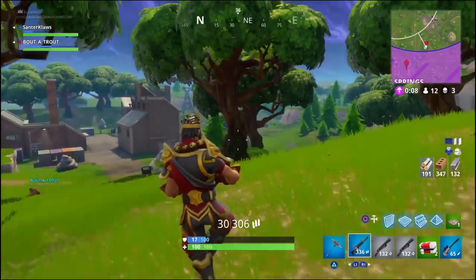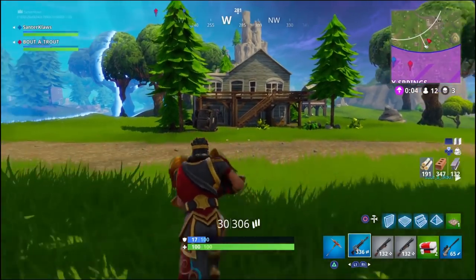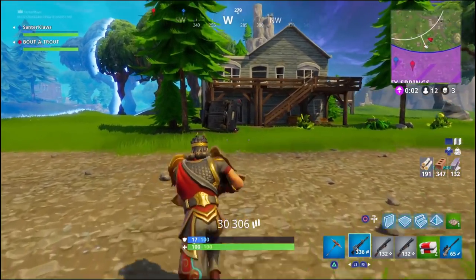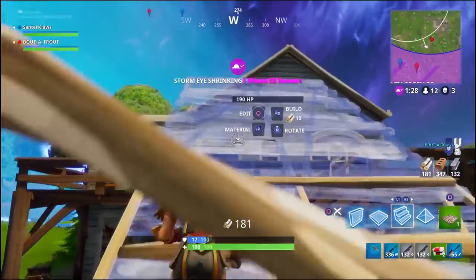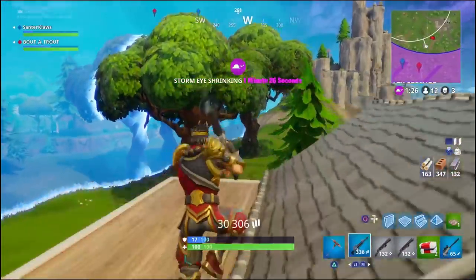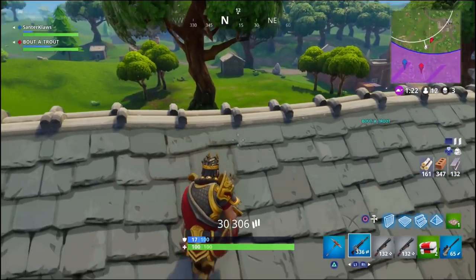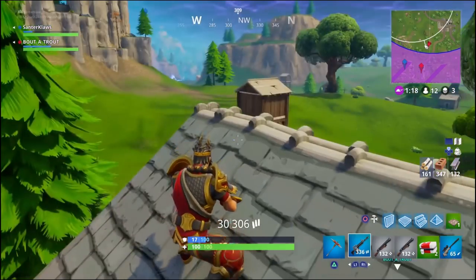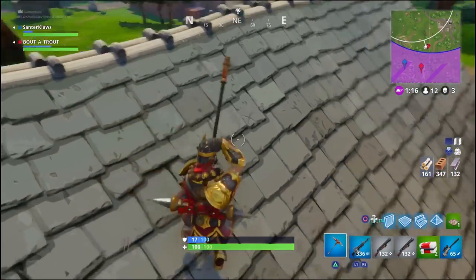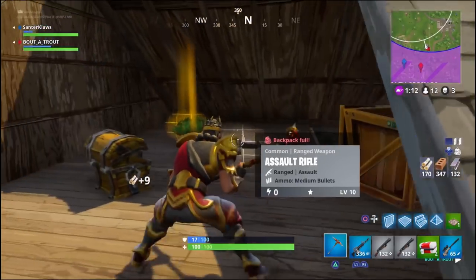We move along the bottom of the factories here, keeping an eye on them — it's normally a player hotspot. Those little factories have been in many fights. We build up to a house again to get the high ground and a good view on everything. We're not quite in the zone yet, but because we're on the skinny end we've got plenty of time to decide where to go.